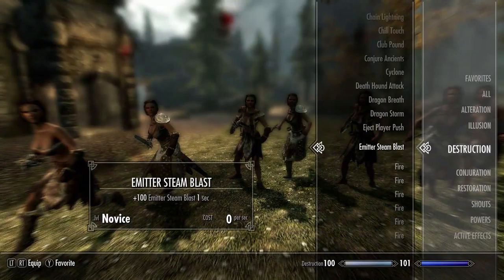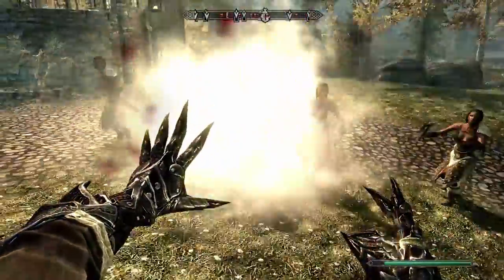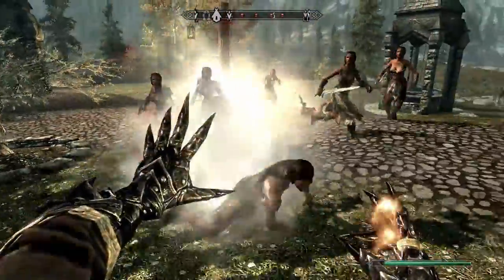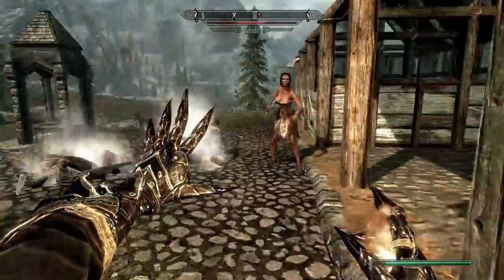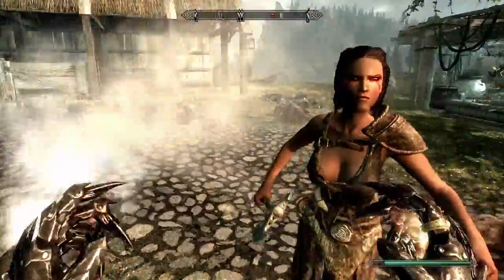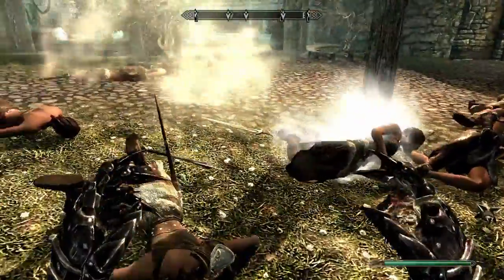Next up we have Emitter Steam Blast — plus 100 Emitter Steam Blast for one second. This is a novice level spell and costs zero magicka per second to cast. Oh yes! Oh man, this is great — what a spell, holy crap.